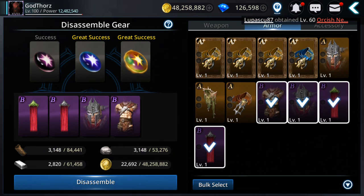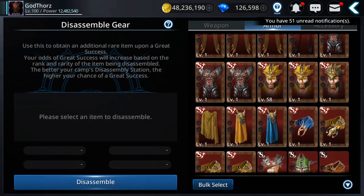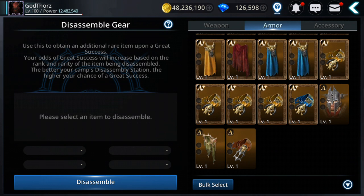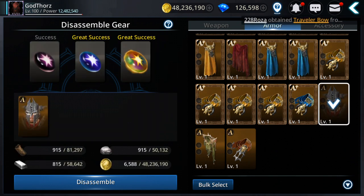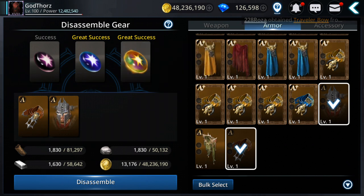Let's disassemble 4 of these rank C gear and see if we get any great success. The higher the tier, the more materials you get — more Shiny Asteria and more Black Asteria per disassemble.